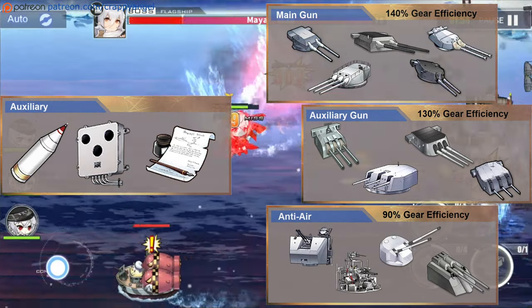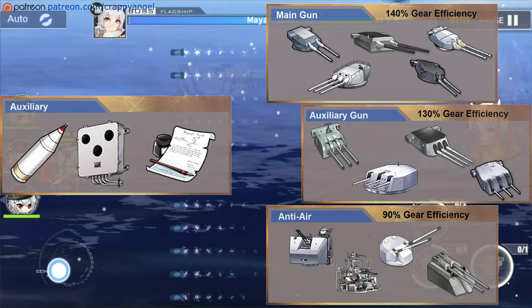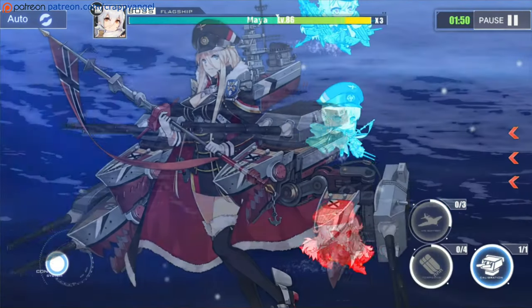For comparison, other ships have their damage output decreased by 50% when fighting with zero ammo.